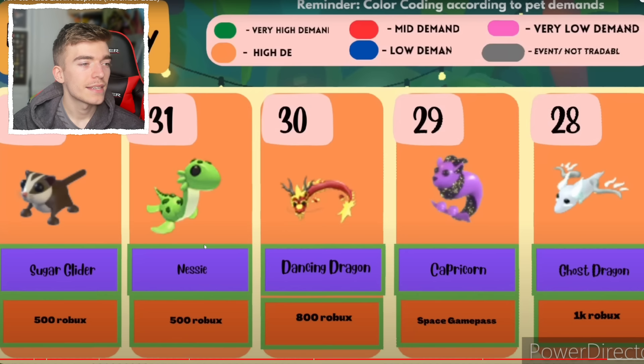A sugar glider, a Nessie, a dancing dragon, a Capricorn — which you can still buy for 1,000 Robux. Not many players have 1,000 Robux spare, hence why it's a very valuable pet. Yes, you can still buy it — you just need to buy a house game pass, which is how you get the Capricorn.